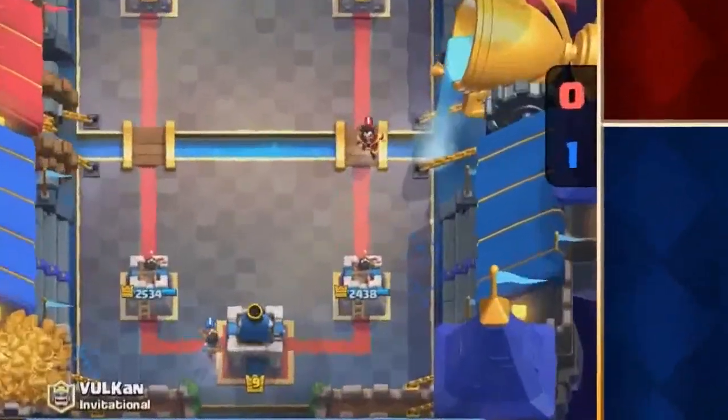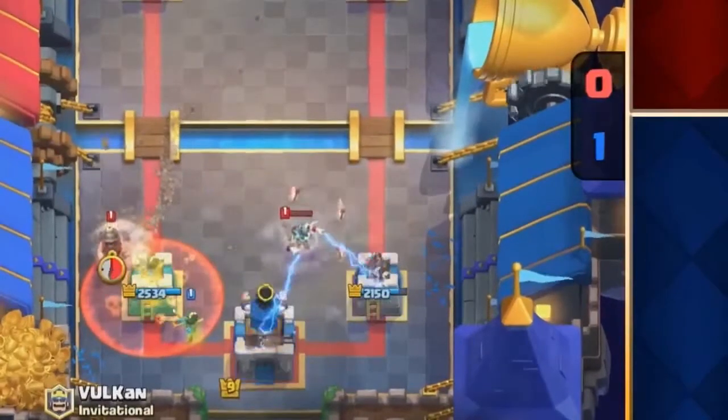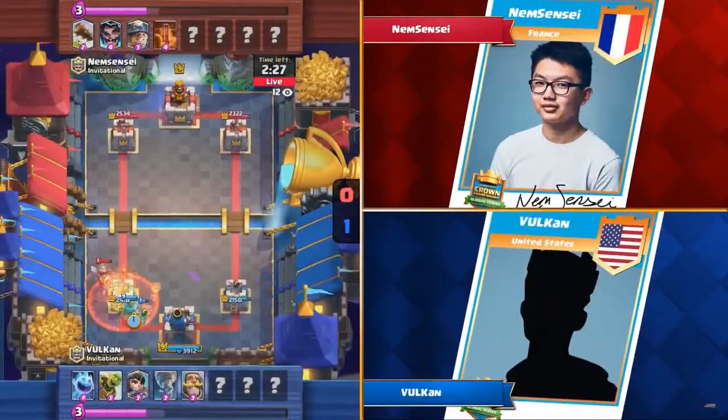This looks like we're going to be getting a classic spell bait here. I'm not sure what Nemsethi's going to do — is he going to try to activate the King Tower? He does! Oh my gosh, great tornado by Vulcan. Wow, a very rare play. We don't see that as often. That was impressive.